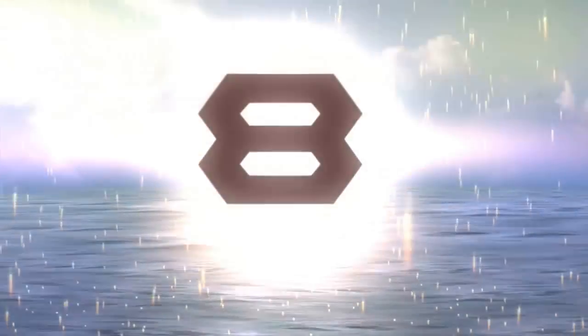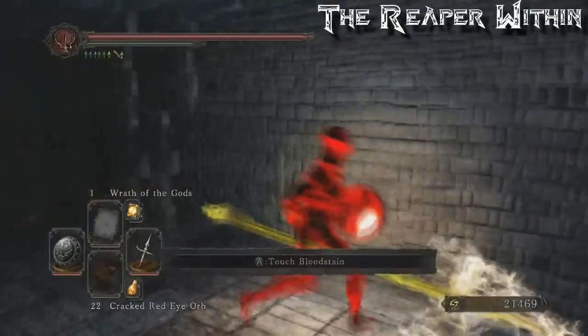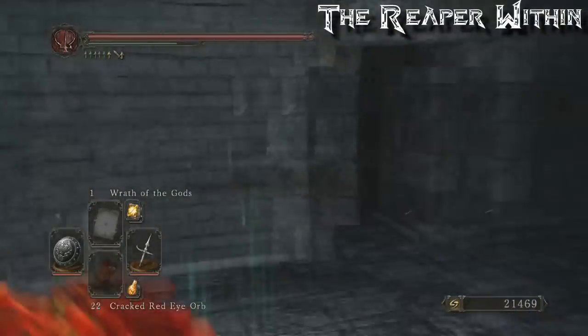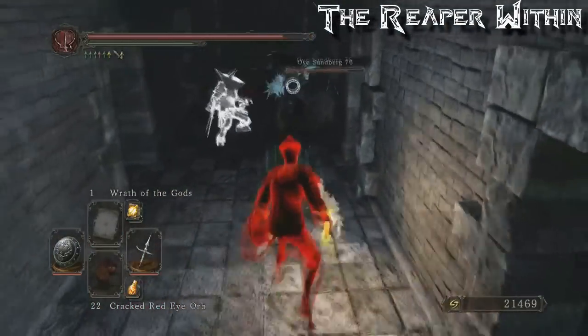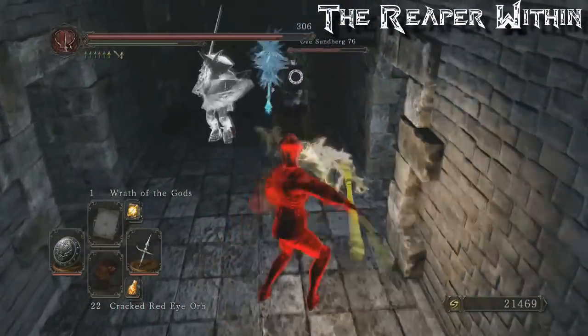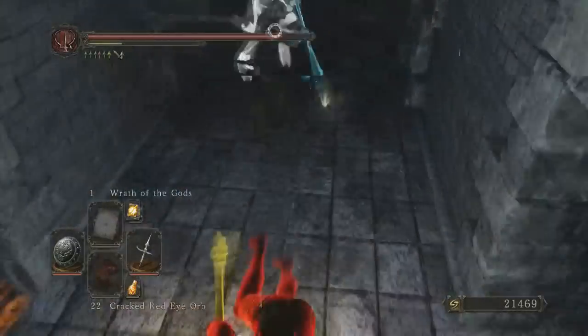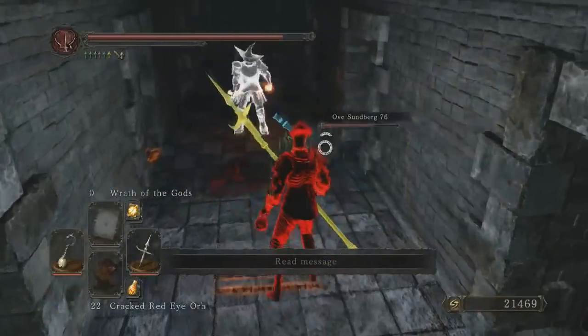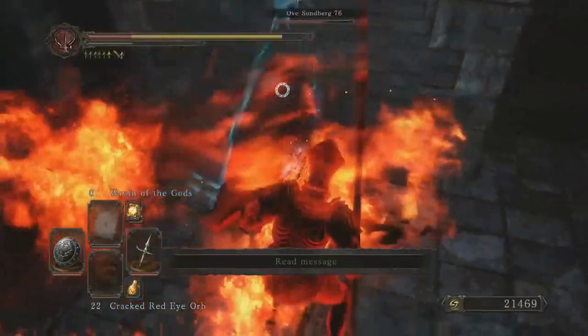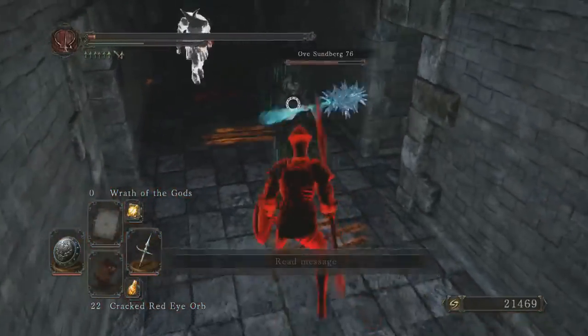Number 8: Red Phantom, this time in the Lost Bastille just before the Ruin Sentinels. He finds himself trapped in the hallway against two other players who start forcing him to back down the narrow space despite his attempt at pushing them back. This is a really tough position to be in and he uses Wrath of the Gods to get some breathing space, but they simply hang back and then punish him hard with a forbidden sun and a deadly Santier Spear stunlock combo.